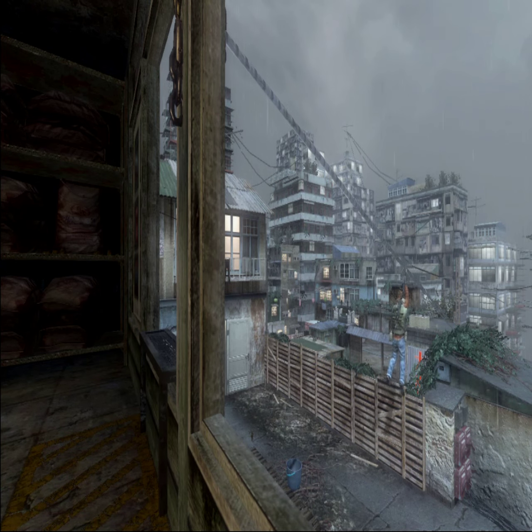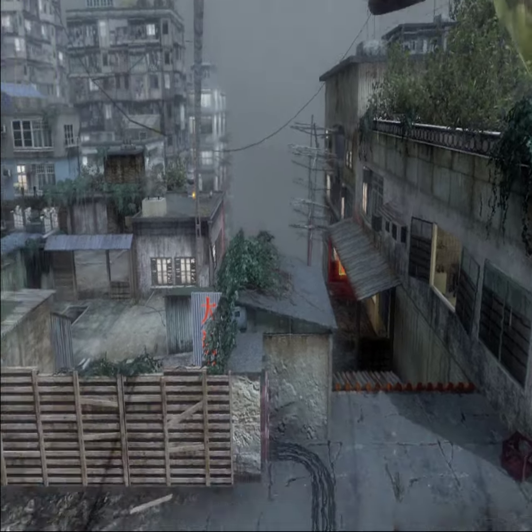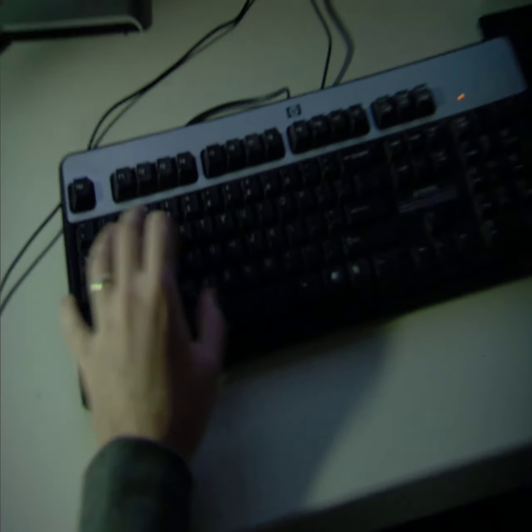Kowloon is the only map that has zip lines, which will allow players to quickly get from point A to point B. The trade-off to that is that you're completely exposed while you're on the zip line. You can't use your weapon. It's gonna get you to your location much faster, but there's also the risk that you're gonna get shot.